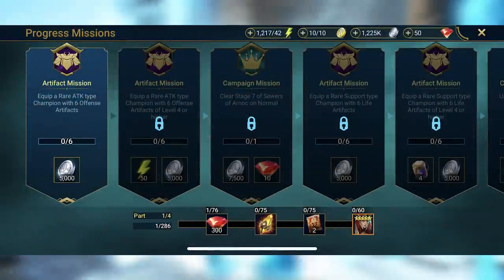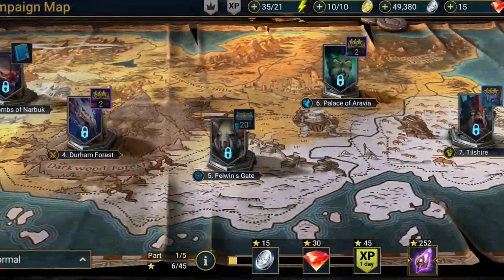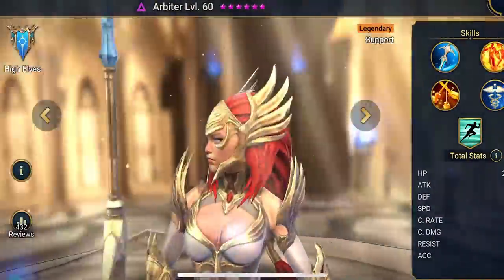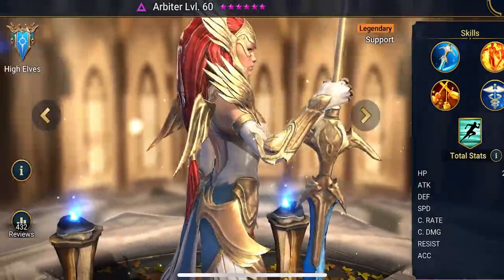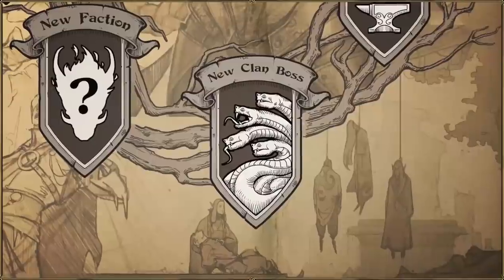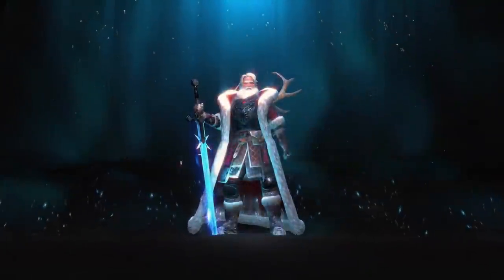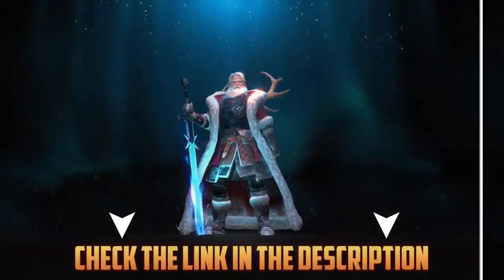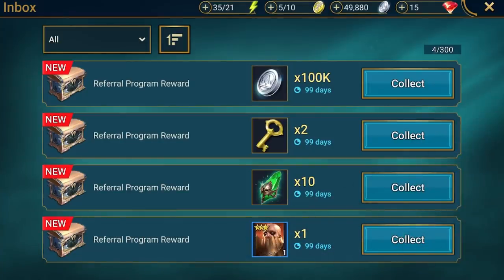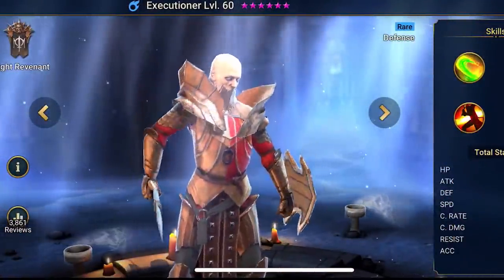As you complete the missions and make progress in your journey, you'll be able to get new rewards, discover new places, and unlock one of the best champions in the game, the Arbiter. There's also a cool roadmap that they've recently released, so there's always new gameplay features added with every update. Download the game by clicking the link in the description below and you'll get 100,000 silver coins, 2 clan boss keys, 10 mystery shards, and a rare epic champion known as the Executioner.